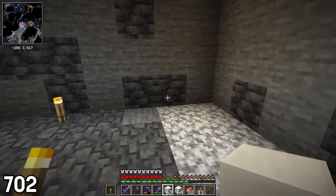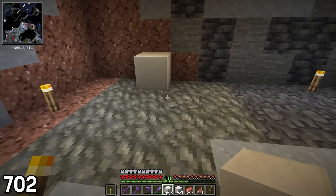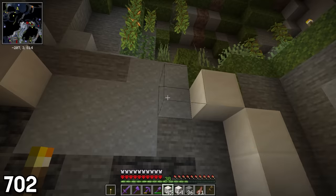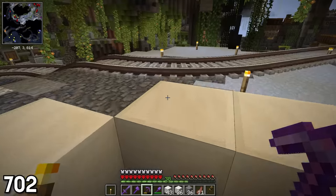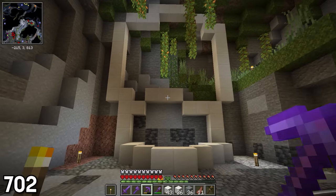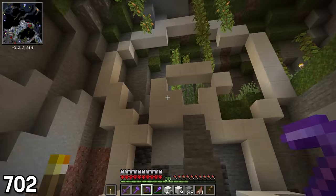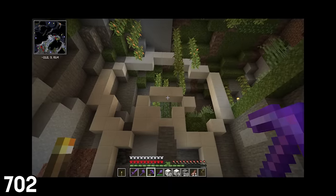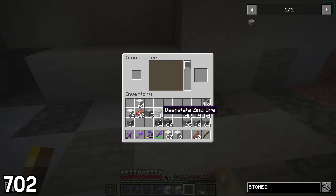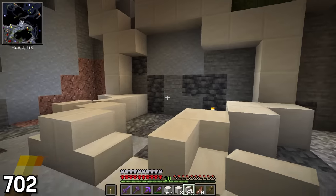Once I had a decent chunk carved out, I started laying down quartz blocks to plan where I wanted to build the massive skull that would eventually be the entrance to my bulk haunting setup. I first made the outline of the mouth and then attempted to make the outline of the head. The head outline definitely took a few revisions since initially it was way too skinny and kind of looked vaguely like the guy from the Scream painting.